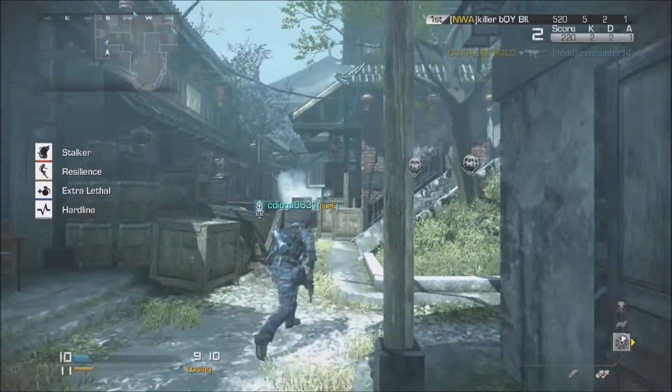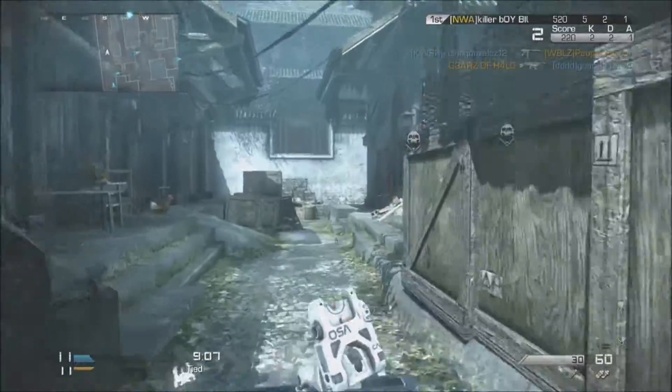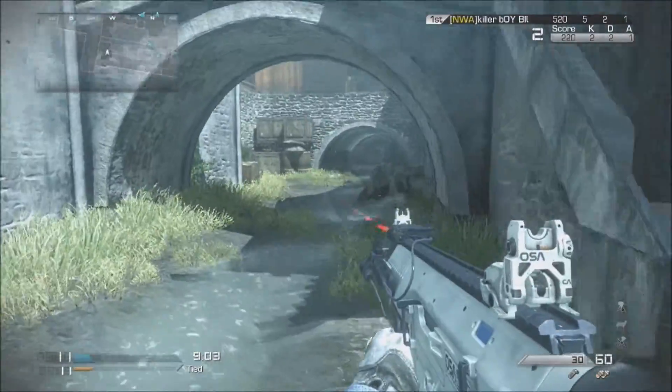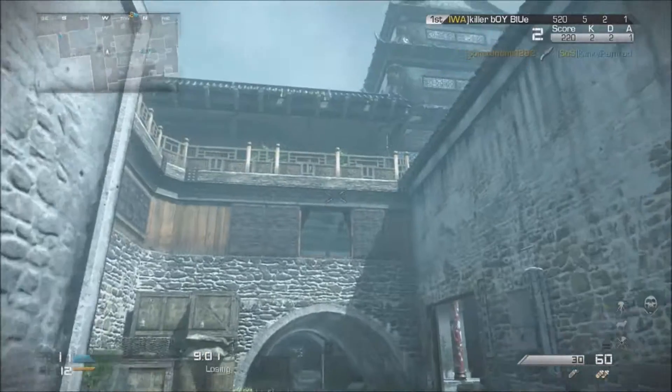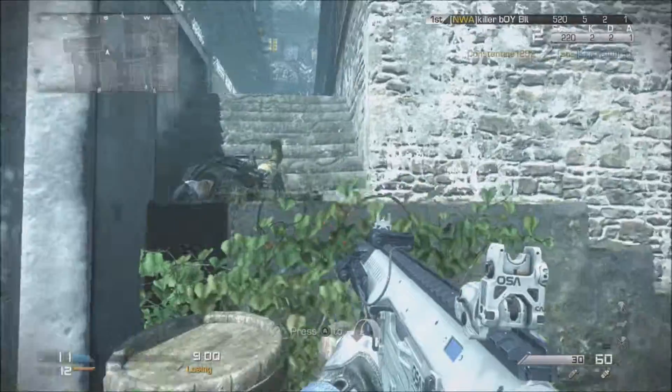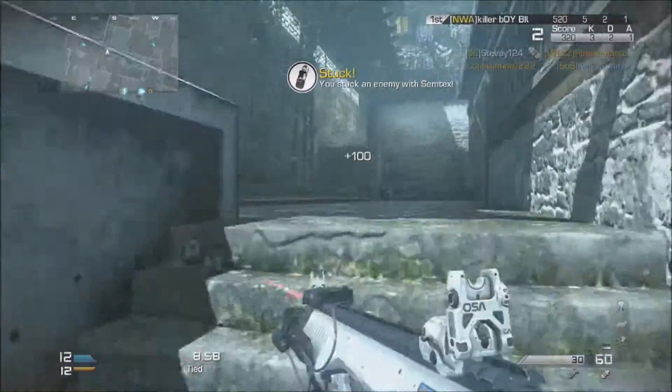The stuff coming out of your Exo Launcher will be grenades, non-lethal grenades, throwing knives, stuff like that. We're going to start off with the first one on the list — it is the Frag. Cookable Frag Grenades. Just like every other COD game, you can charge it up and shoot it, or you can just toss it.